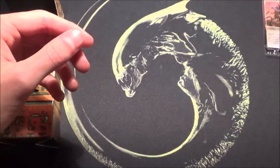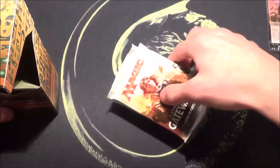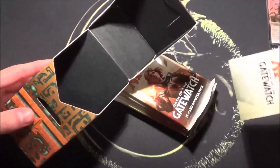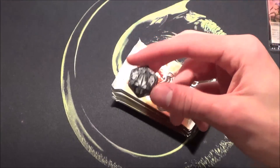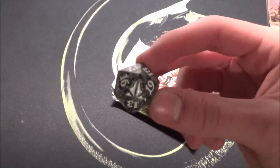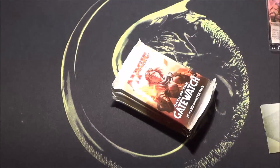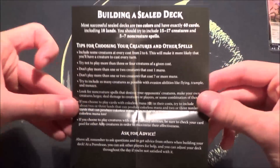I played two times today, one in the evening and one in the afternoon. I already got a Chandra foil, which is nice, and here we have the 20-sided die with the Oath of the Gatewatch logo on it, and some rules or how to build a sealed deck. Really nice.